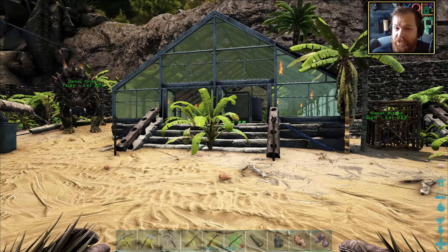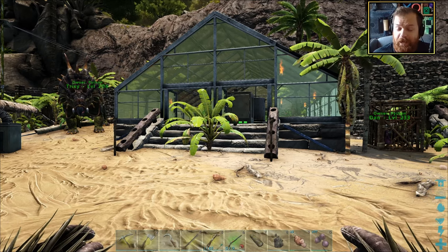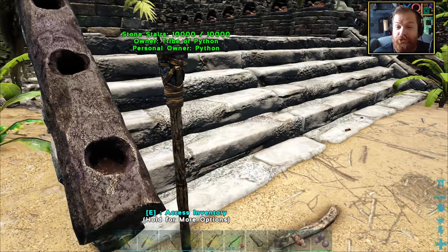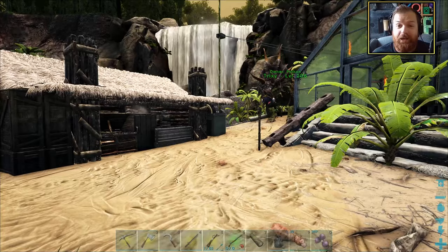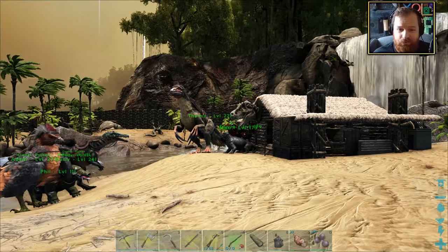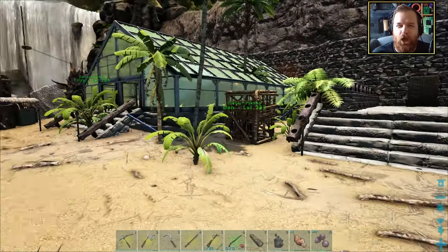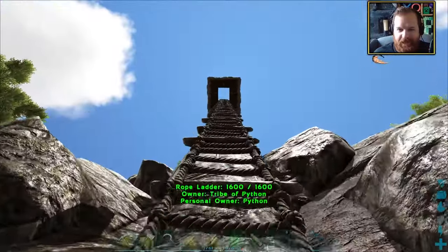Also today I thought it might be a nice idea to upgrade a little bit more into the electrical age, and the way we're going to do that is by placing down lampposts. As you can see, our standing torches and various other torches around our base are now starting to run out of fuel. We have an electrical generator and access to electricity, so why shouldn't we make ourselves lampposts? They're also brighter as well, especially at nighttime, so we'll have a nice healthy glow at our base.